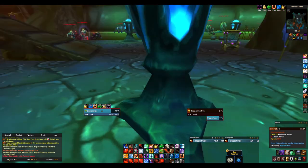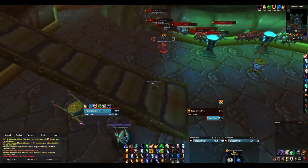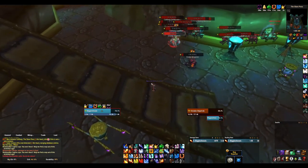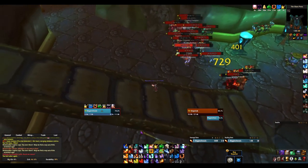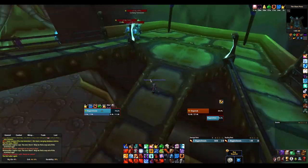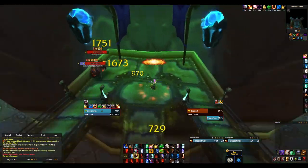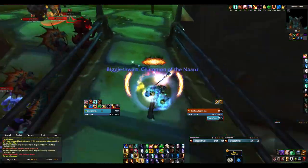If you let yourself get under 35%, that's something we're specced into. Basically, your Pyroblast is on a 5-second cooldown and takes about 1.67 seconds to cast — that's with my haste, so it's obviously a little different for everyone. But under 2 seconds on Pyroblast is pretty quick.